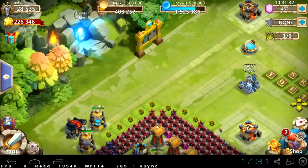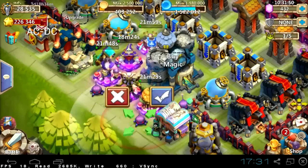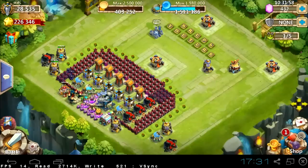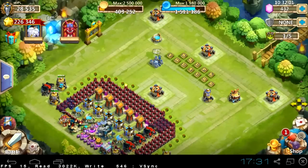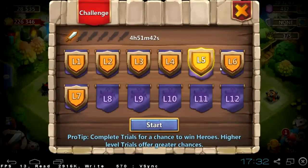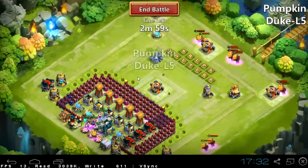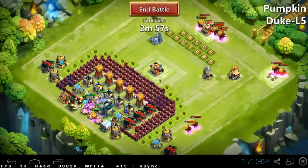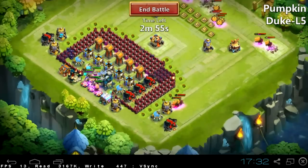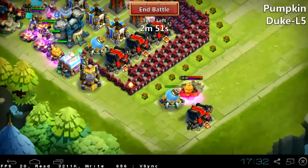Easy win. Now I'm going to try L5, and I think I will challenge pumpkin dukes. Pumpkin dukes L4, here we go. Now we have a chance to try this base against pumpkin dukes, because this base was designed to counter them.